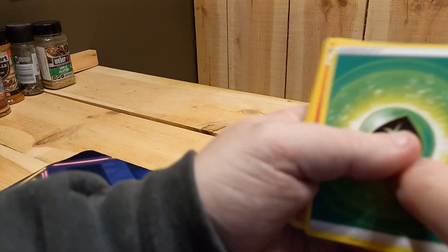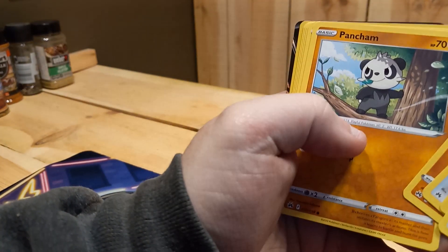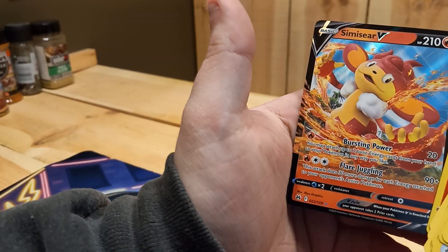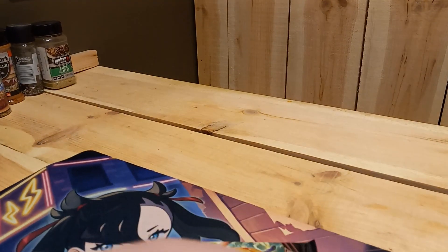Pack seven: Grass Energy, Salazzle, Pokemon Catcher, Graveler, Pangoro, Switch, Snorunt, Larvesta, Tangela, Salazzle. Simisear V — nice, good old monkey.